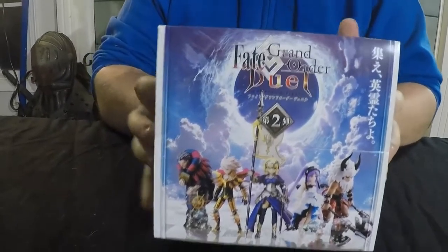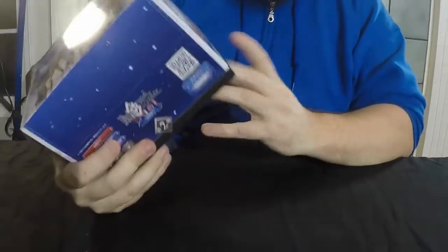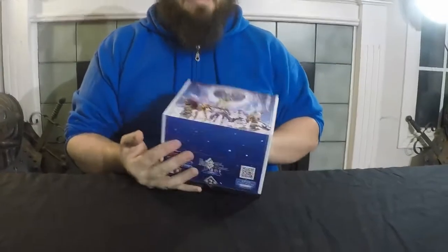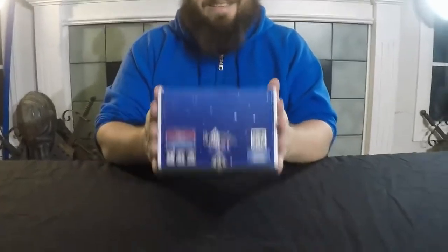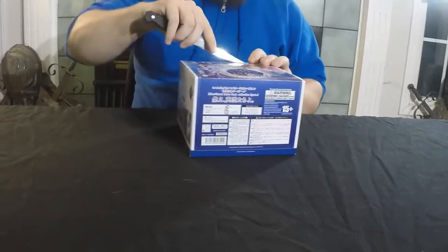We are going to be unboxing Season 2 of the Fate Grand Order Duel. I did unbox the first season and I'll link to that video. This is five new figures — Jean, Karna, Uriel, Caster Giles, and Asterios. In a box you get six. Apparently the super ultra rare is Saber Lily. I'd also love to get two Karnas because I really like Karna.